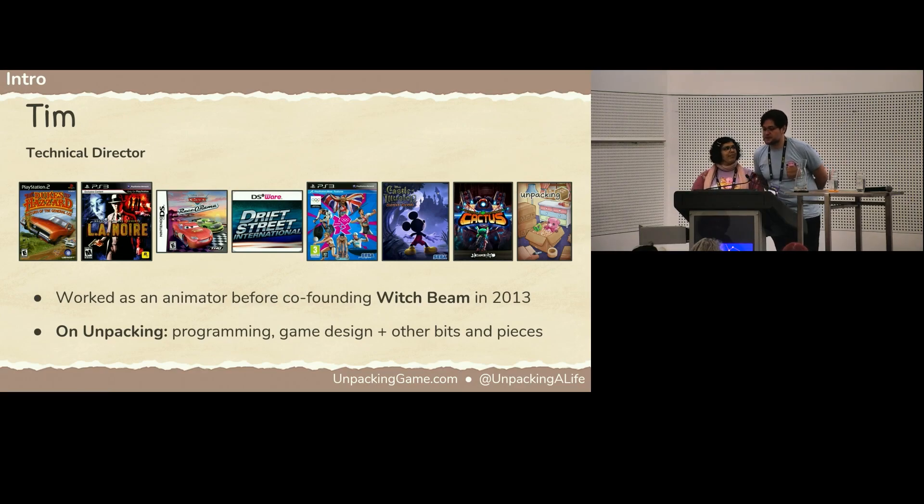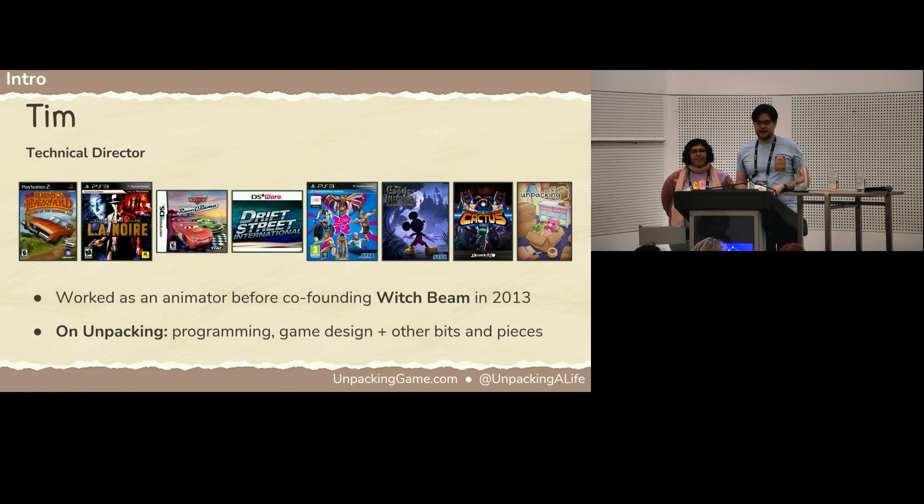Hello, I'm Tim Dawson. On Unpacking I was the technical director, meaning I was responsible for programming, including our tools. I also worked very closely with Ren on the design of the game. My background is in games since 2004 — mostly as an animator, but I always had a strong interest in design and prototyping. In 2013 I helped start Witchbeam and made the twin-stick shooter Assault Android Cactus. On that game I was programmer, artist, animator, and one of the designers. Being across so many disciplines did a lot to shape my perspective about the roles of tools and tool design, and I tried to put that into practice in Unpacking.